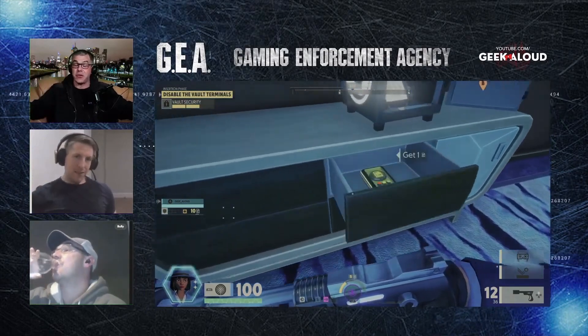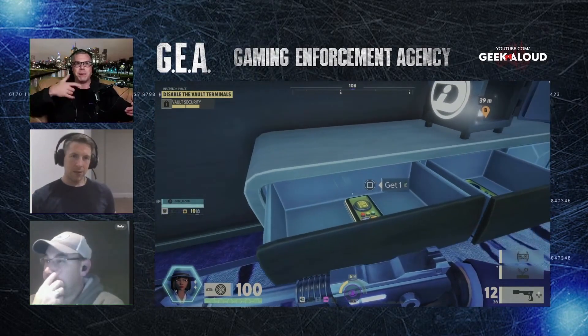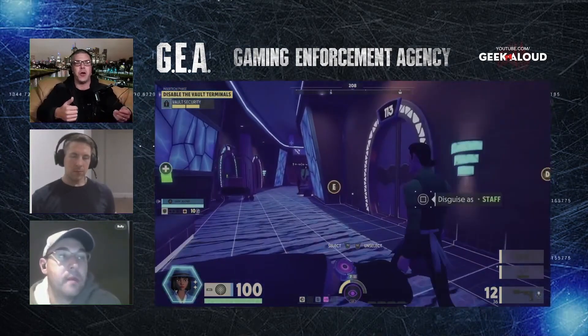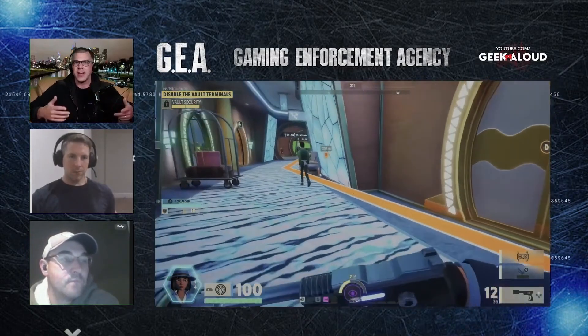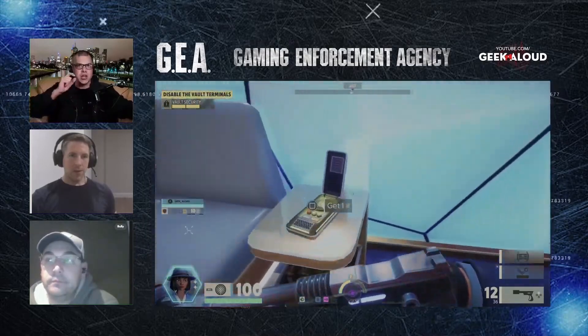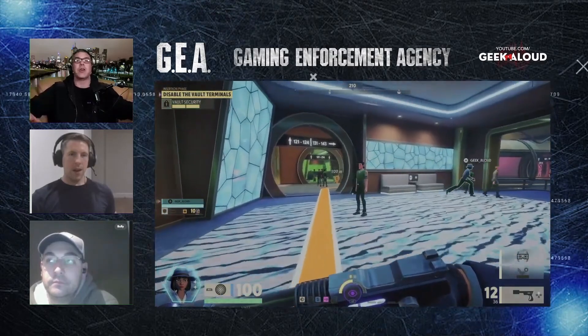What you can do — and I'm sure this is intended game design — is you both store up the credits to hack the doors, but then only one of you needs to hack it. The other one follows through and you can leapfrog unlocking doors and speed run it. It really encourages good team cohesion. It is a phenomenal game, definitely worth checking out.